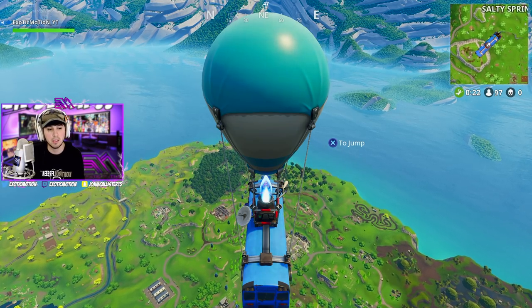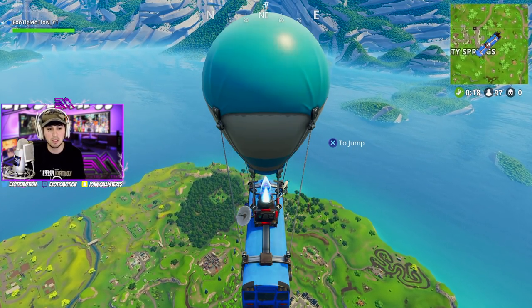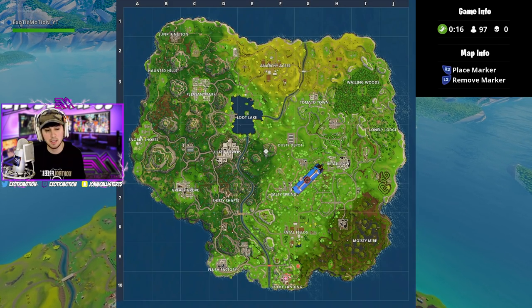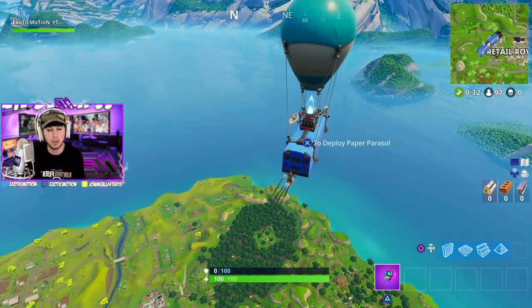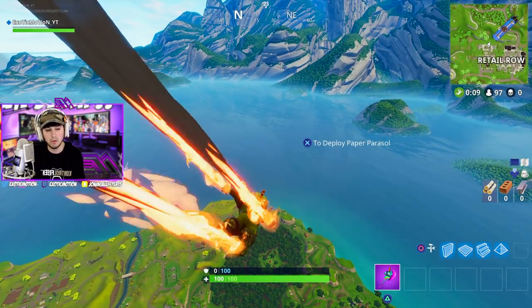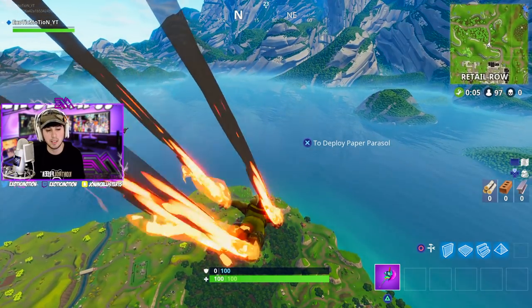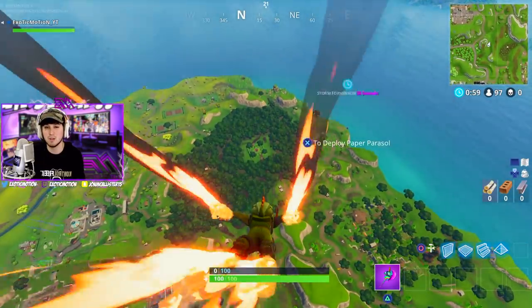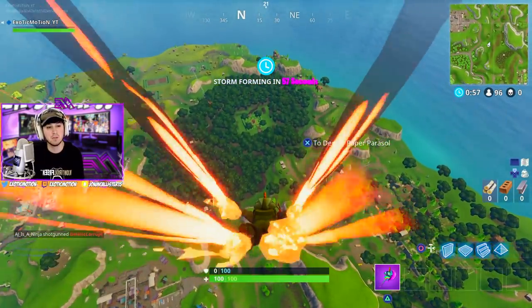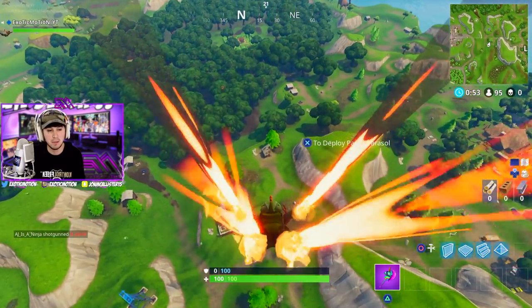We're going to play this game and see what happens. I'm going to land in Wailing Woods — just a little tip, Wailing Woods is not a good place to go. The chest objective makes it extremely hard to win fights there. The only reason I'm going here is to get this chest thing accomplished — you have to collect seven chests in Wailing Woods. We're going to try and knock out two birds with one stone while giving you the best tips I can. It's going to be a live commentary gameplay.